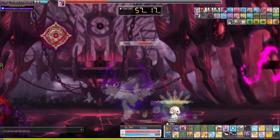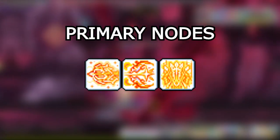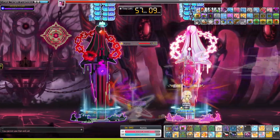For Marksman's main boost node trio, you want Snipe/Empower Snipe, Piercing Arrow/Empower Piercing Arrow, and Bolt Burst/Frost Prey. There is no secondary trio set.